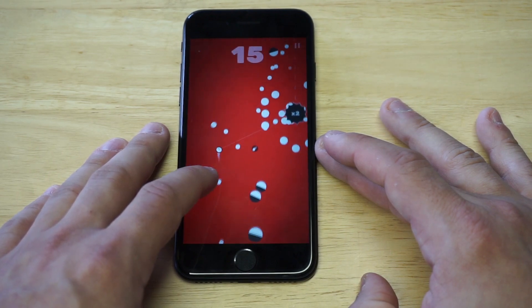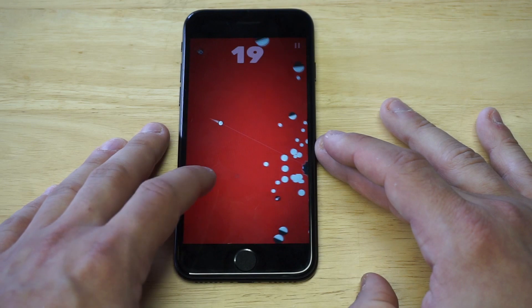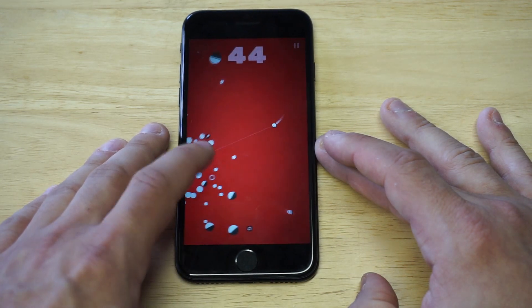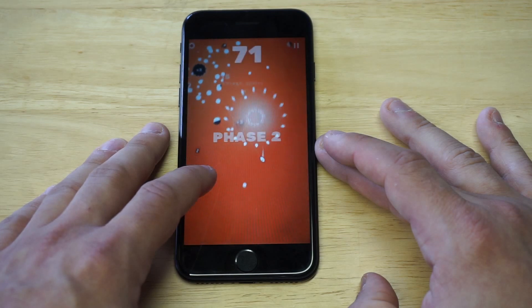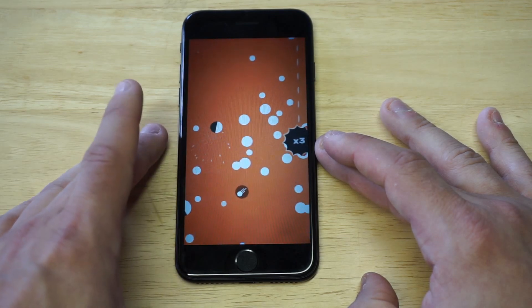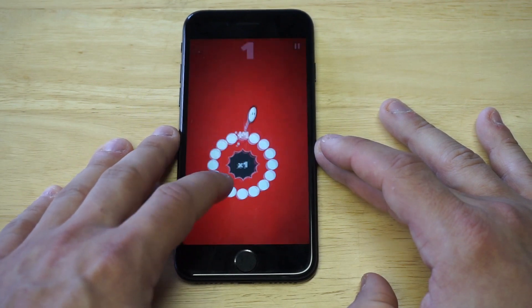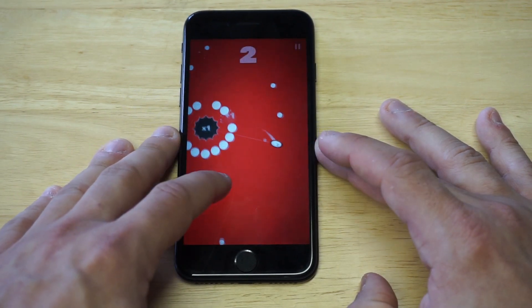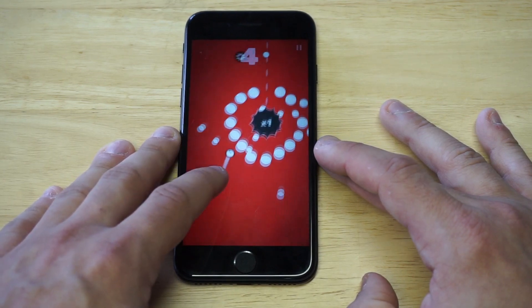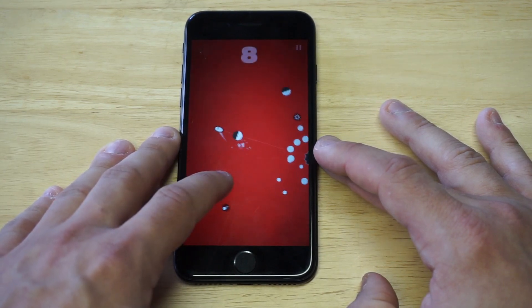We'll see if we can beat my last high score. Maybe one more run-through after I die here, but we'll see if we can knock that high score. We're gonna go one more time here. You guys will notice the background changes as you're playing, which is pretty cool — it kind of goes from red to orange. The scenery of the game changes.